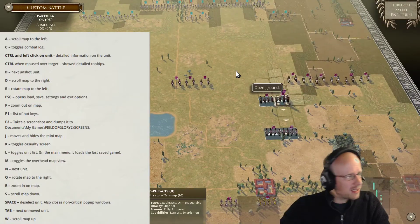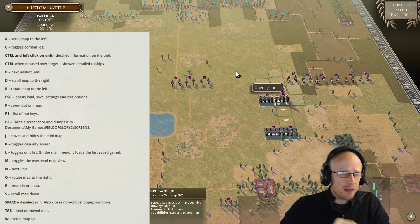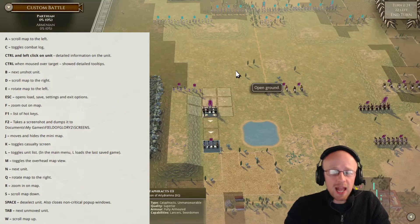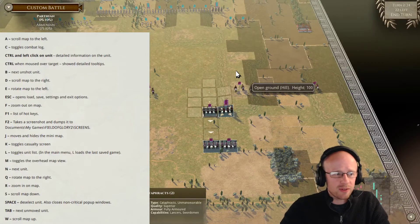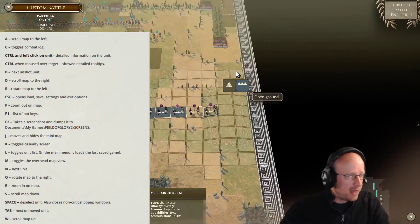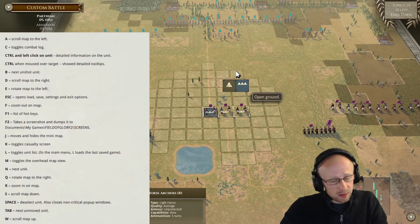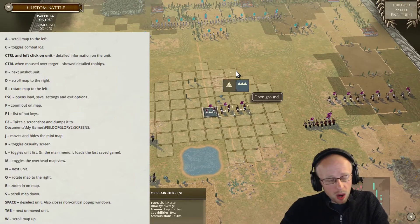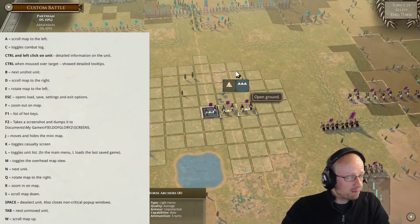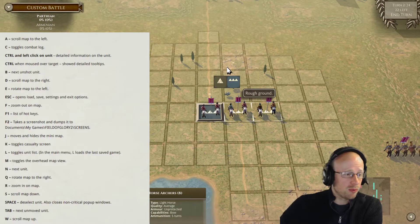After M is N — next unit. This goes to any unit whether moved, unmoved, or unshot, which is interesting for a quick cycle through all units to check strength and quality. Q is rotate, and R is zoom in, but the mouse scroll wheel is the most important zoom tool — use that.